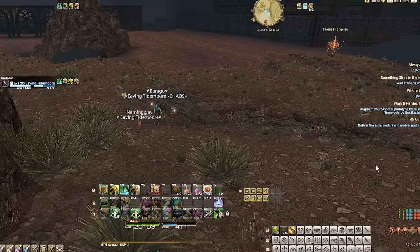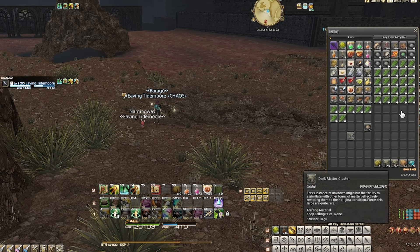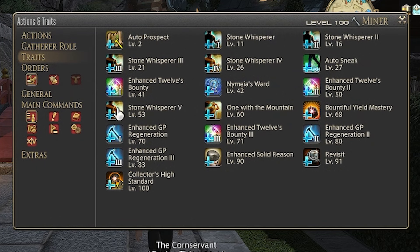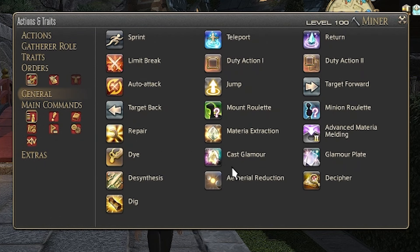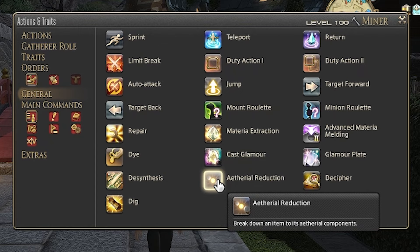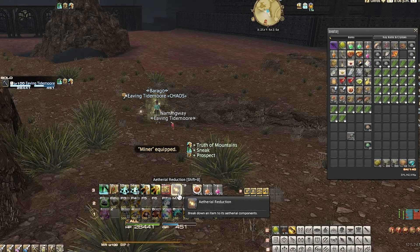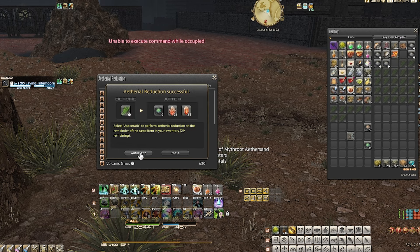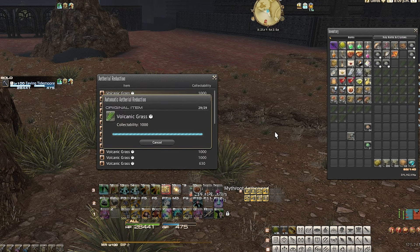Now that I've collected all this volcanic grass, I need to extract the ether sand from it. Click on Character, go to Actions and Traits, click on General, and near the bottom should be an action called Ethereal Reduction. This ability will allow us to extract the ether sands. Just click on it, and after the first time, it'll give you the option to auto-extract the rest of the collectibles. By doing this, I usually average about 30 ether sands a session. You'll also receive a nice chunk of crystals and clusters.